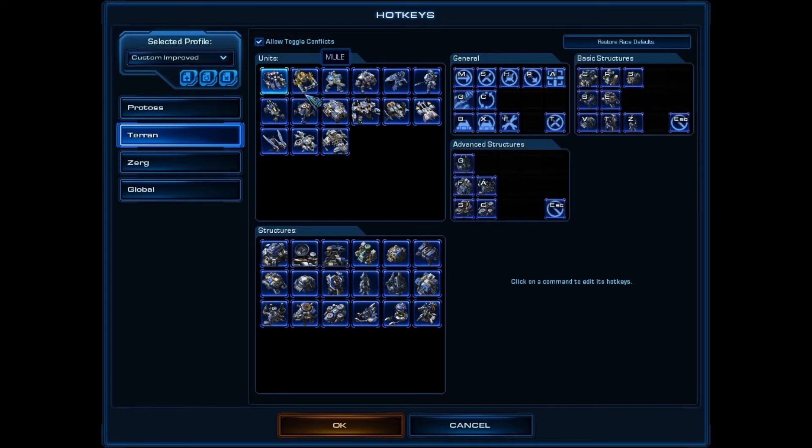Starting with units — one thing that's really made a difference for me is the patrol key. I set it to R. I'll use that to introduce my first principle, because patrol was originally P, and the problem with P is that it's all the way on the other side of the keyboard. You don't want any keys where you have to move your hand to reach them. You want to be able to reach all your keys with your left hand without moving it.